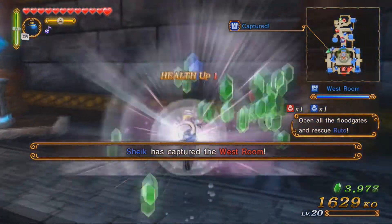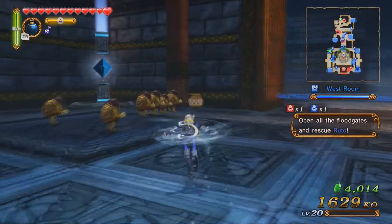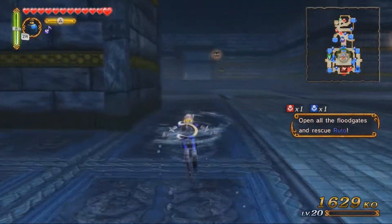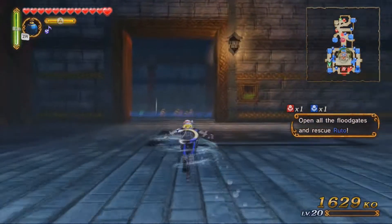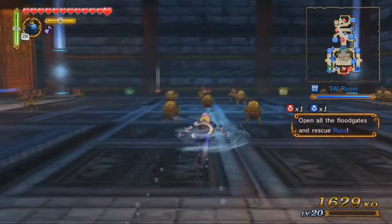Okay, so there was nothing in this room — well, that was just lovely. Let's go kill this gatekeeper. Wait, what is that over there? Is it a heart or a material? It is a material — I definitely want that.